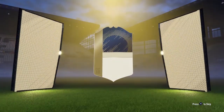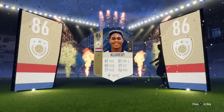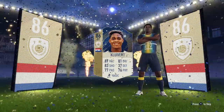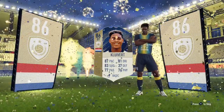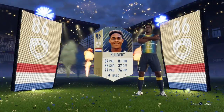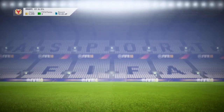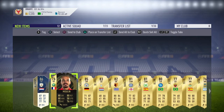Holy shit — that's the Team of the Year! Oh no, it's an icon! Holy shit! Oh my God! 86 rated Icon Clivert! No way! From a 50k pack! No! EA, I love you! Holy fucking shit! That is literally the best pack I've ever gotten. 86 rated — Icon Clivert! And an inform as well! What can you say? That is one of the best 50k packs ever.